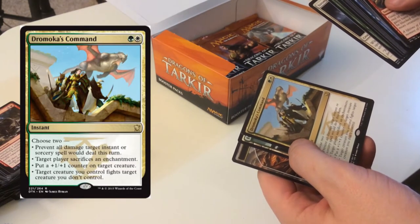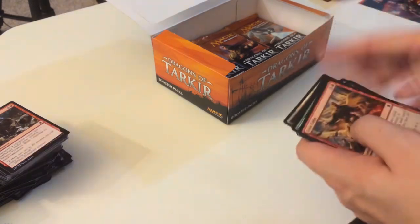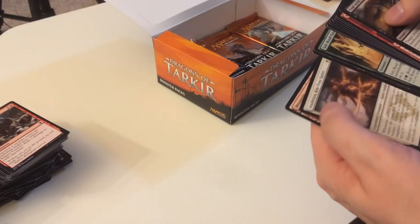Dromoka's Command — one of the other elder dragon spells. We're a little light on mythics; I got the one I wanted the most but not seeing any planeswalkers or other elder dragons yet. Wally by the way got his target elder dragon in his packs at the tournament.